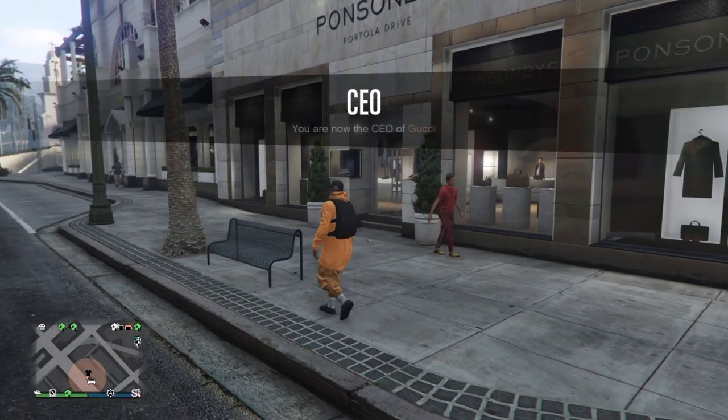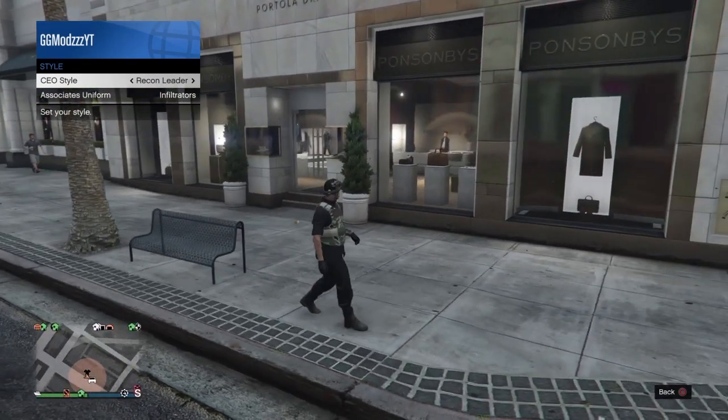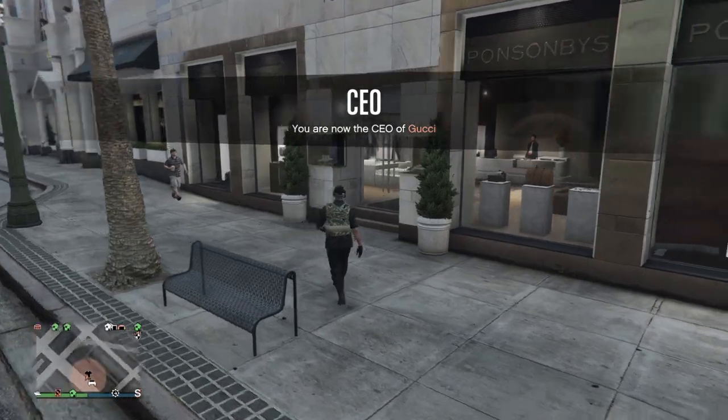So now once you guys have done that, you want to start up as CEO. Click on CEO, management style, and then just go one to the left. As you can see I have now on the Recon Leader, which does have the black joggers.